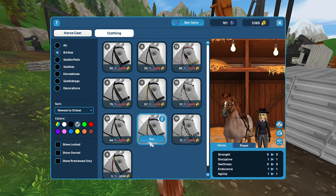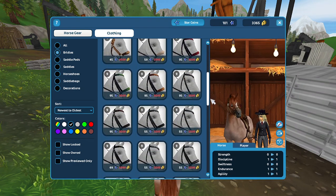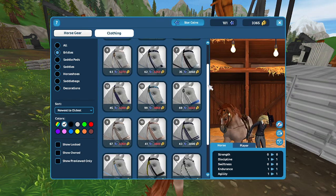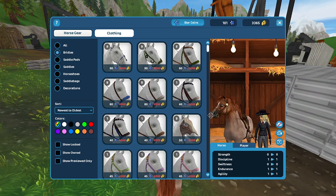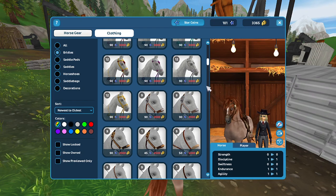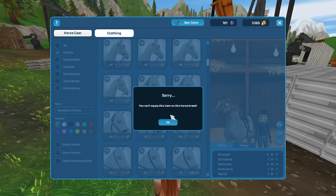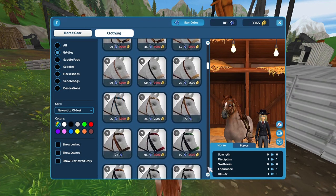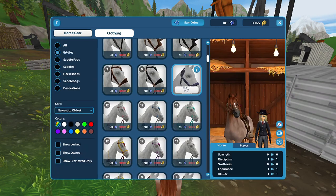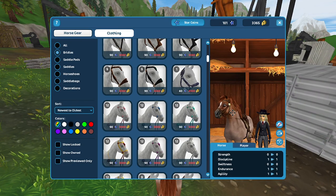This halter — I can't equip it to this breed, but I can equip it to a different breed. It's called the Back to School Academy Halter and I think it's pretty neat. I know I can't equip it to this breed but I want it for a different horse. Would I buy it for 40 Star Coins or 4,000 shillings? I would buy it with shillings.